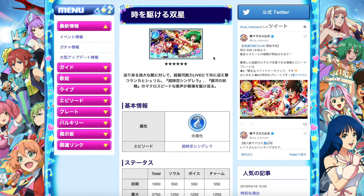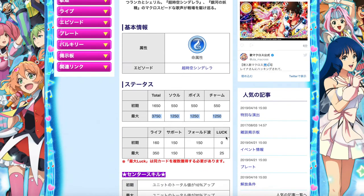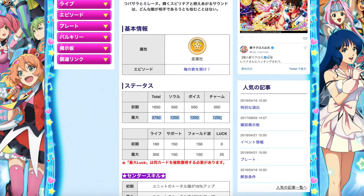All the Raid Boss episode plates are going to be like this. What you really want to take note of is the series that the episode plate belongs to and the element of the episode plate itself. Macross Frontier's episode plate belongs to the life element — or the blue element, whichever you call it — and the total score for the episode plate is 3750 with well-balanced stats on Soul, Voice, and Charm.